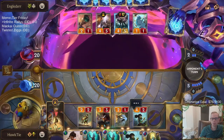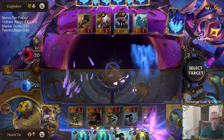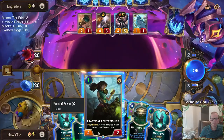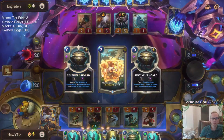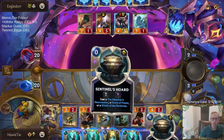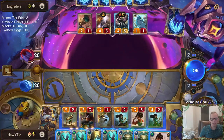Now we know we have Sentinel's Horde on top of the deck, so we can Station Archivist — we know we're going to be able to choose it. Now we draw two, cards cost one less, and we know the top card is another one. Let's play this again to make more. Now we make a lot more of them. Draw two again — we get another one and another one. Just do it again. Every single card in our deck costs zero now.